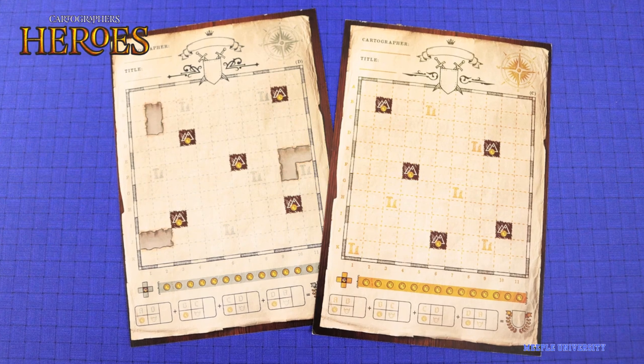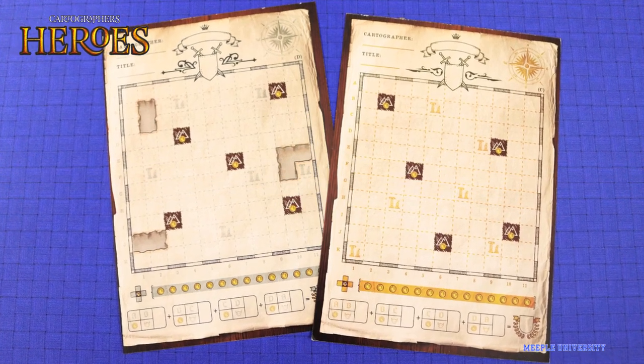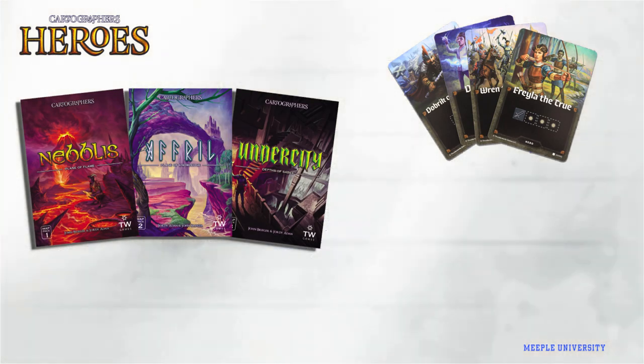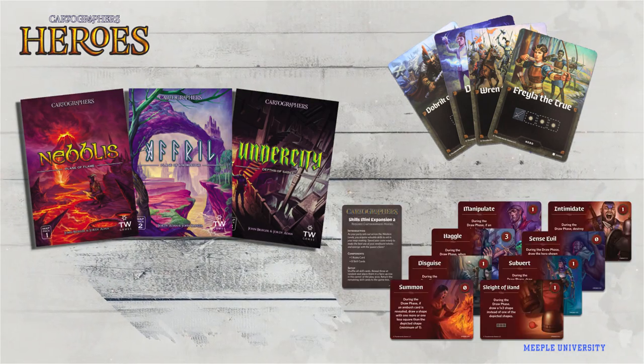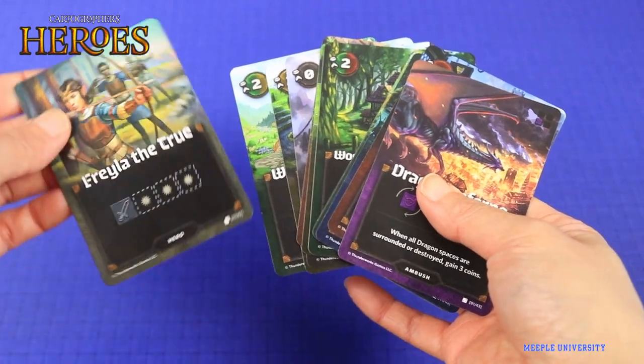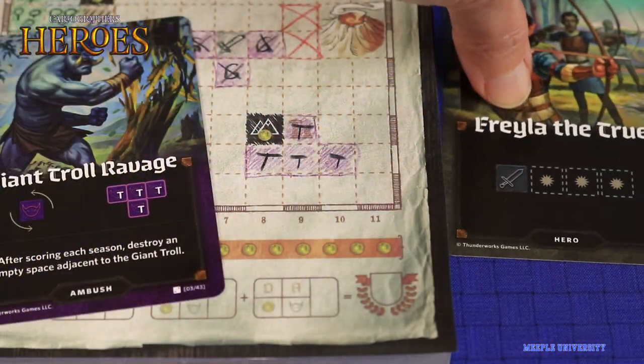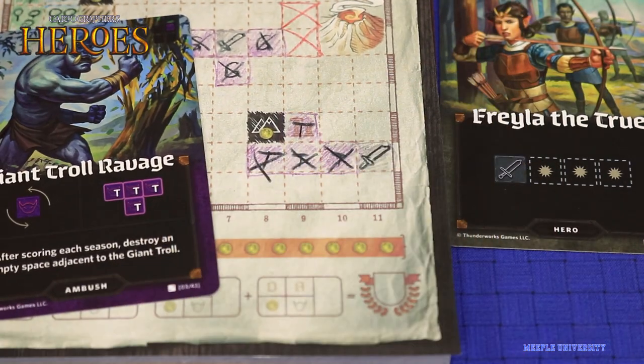It also introduces a new map layout for Cartographer's games. What I'm going to highlight now is the Hero Cards, Map Packs Expansion, and Skills Mini Expansion too. Hero cards get shuffled into the explore deck like monster cards do, but Hero cards help destroy monsters around them, depending on the cards revealed.